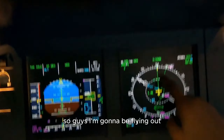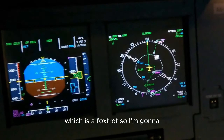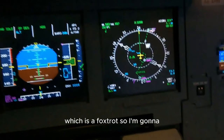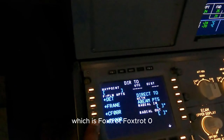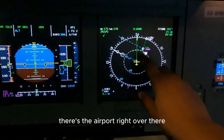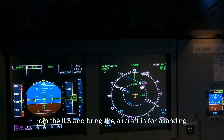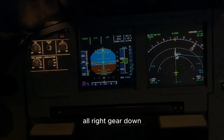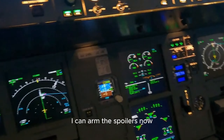The final approach fix happens at India Golf Golf. I'm going to sequence my flight plan - Foxtrot 08R, radial in at 257. Now I have basically sequenced my flight plan. We've got 30 track miles to go. There's the airport right over there. Going to make my way around, join the ILS, and bring the aircraft in for a landing. Gear down - gear down, three green. I can arm the spoilers now.